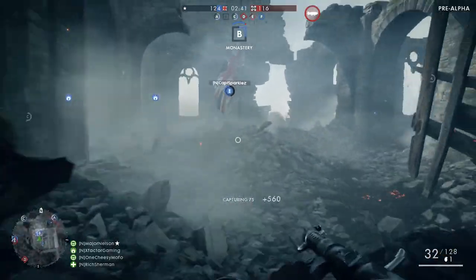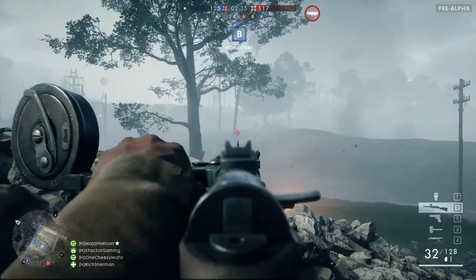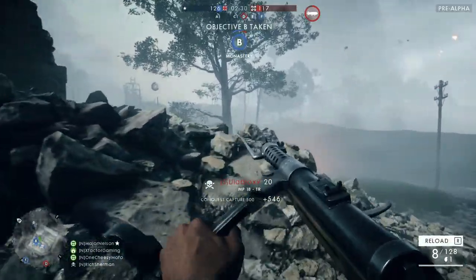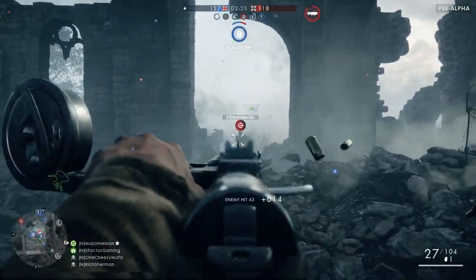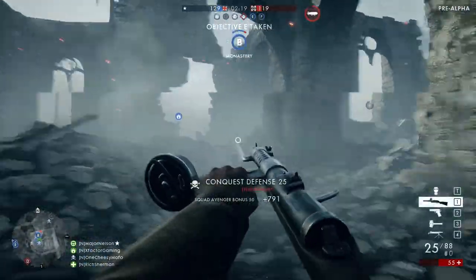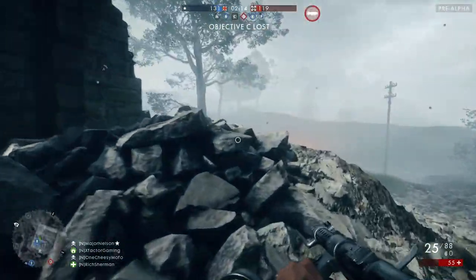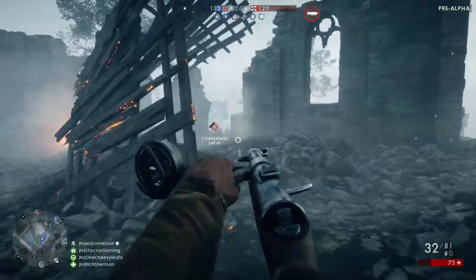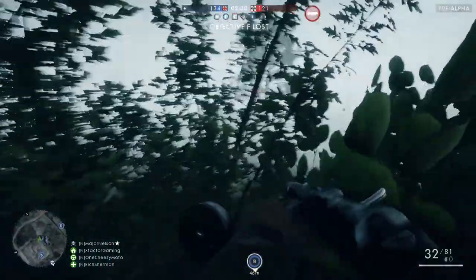There's a lot of armor in Battlefield 1, but every single class will have the ability to take down armor with different gadgets. The assault class has the deployable rocket, and the recon can equip the K-bullet gadget, which does massive damage to light tanks — 50-plus damage if you hit a light tank in the tracks, and 15 to 20 damage on heavy tanks. There's also more stuff potentially coming, such as dynamite or TNT.